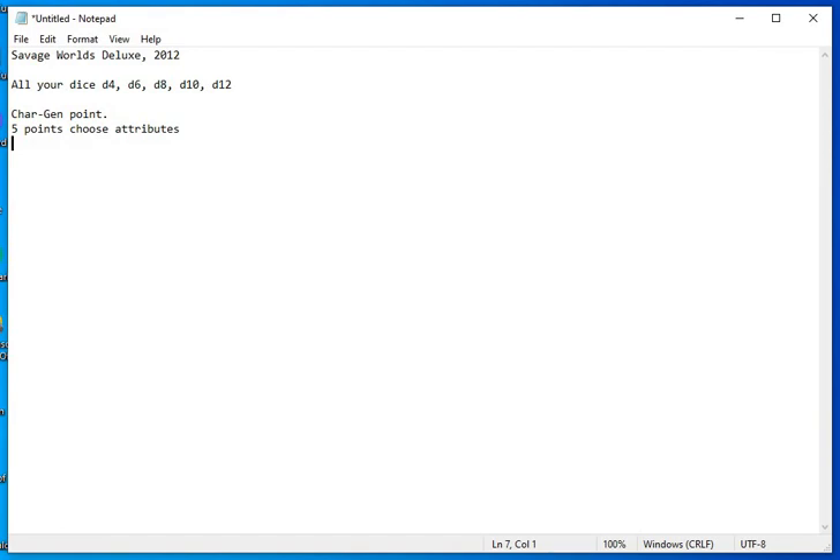The attributes are Agility, Smarts, Spirit, Strength, and Vigor — and they all start at D4. So when in play, if I say you need to make an Agility check to make this jump, and a character only has a D4 in Agility, he only gets to roll the D4 plus a D6 — we'll talk about that in a minute.